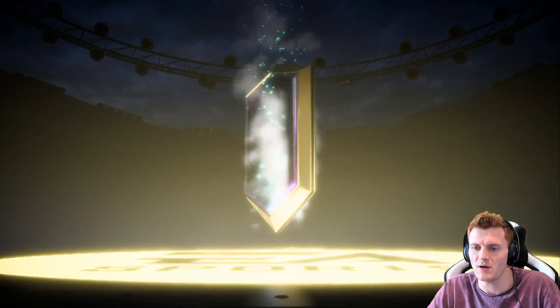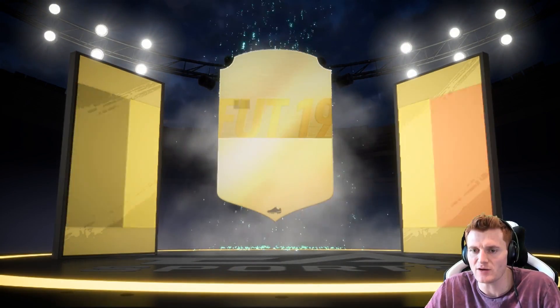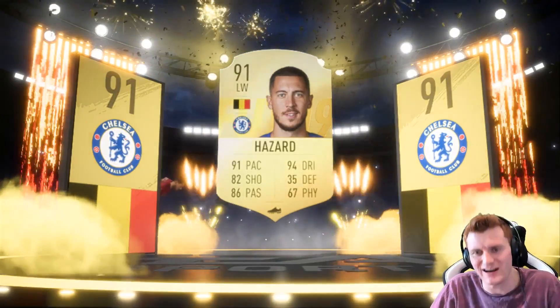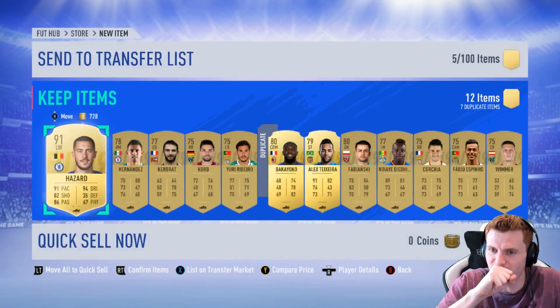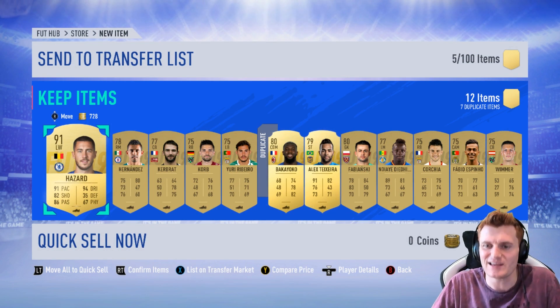There's another walkout — go on, make it blue. It's going to be a regular card. Belgium, left wing — it's Hazard. We'll take Eden Hazard every day of the week: 91 rated player. He's walking out like an old man. Hell yes, we've finally started packing some good players. They're both Chelsea players so they're not that good — but we'll still take it.